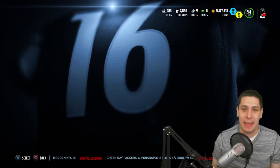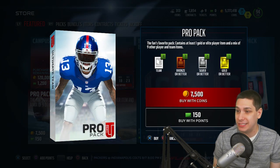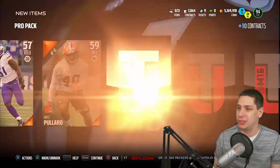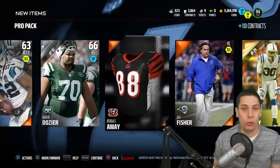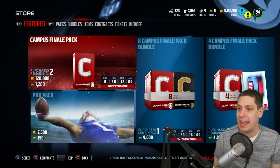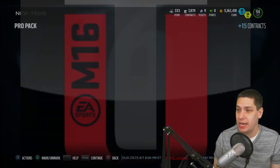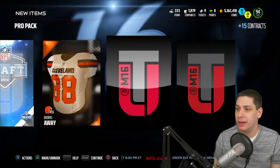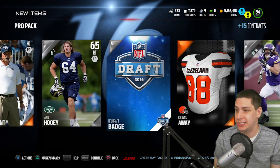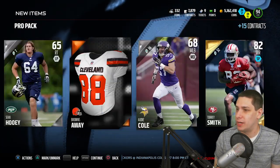Like I said guys, I'm not going to do any of the campus finale packs. If you're interested in seeing what one of those looks like, I actually did open one of them yesterday, so you can go back on the channel and check out yesterday's pack opening video. I just don't think the value is there when you're looking for things like golden tickets and Ultimate Legends — you're guaranteed to not get one with your elite. And then you only get six gold or betters that are potentially Ultimate Legends, so it's just not worth it for 120,000 coins. And we get a Torrey Smith there.